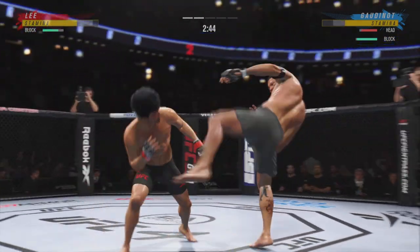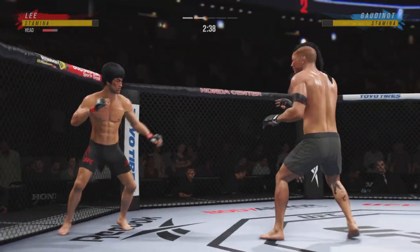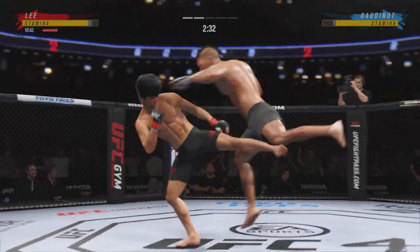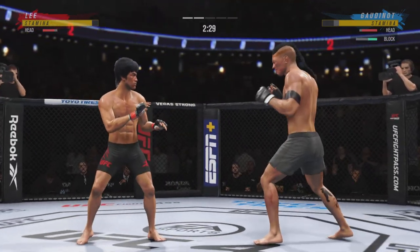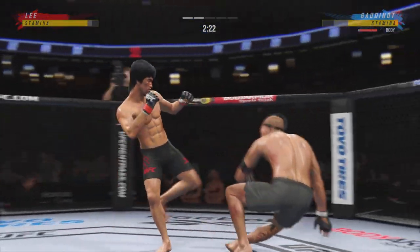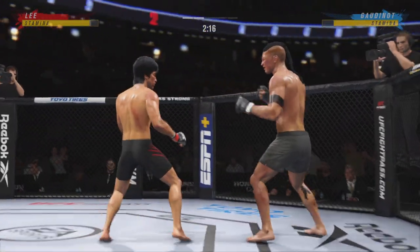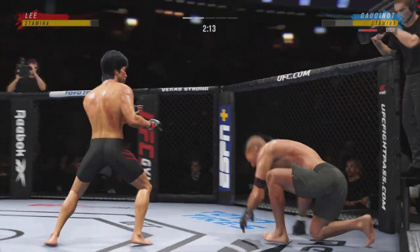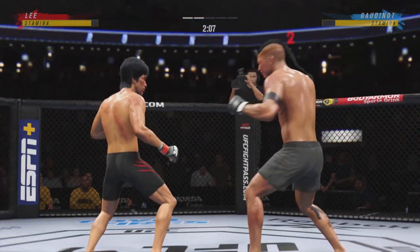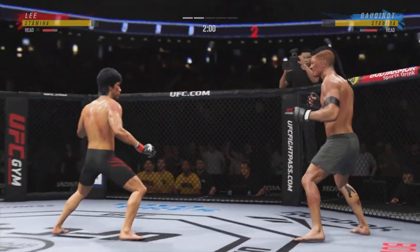He landed a high volume of strikes here in round two. Huge strike right there — I'm not sure how many more of these his opponent can take. Massive shot that he landed. Great job. Straight right. You can really limit the mobility of your opponent with those leg kicks. Look at how he turns his hip over when he throws that kick. He will catch it right there — wow, it was a good night if that landed. What a punch! Mixes it up nicely in terms of staying heavy and also staying active.